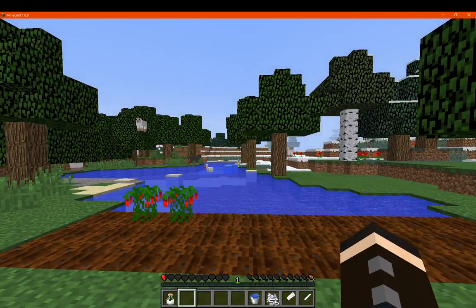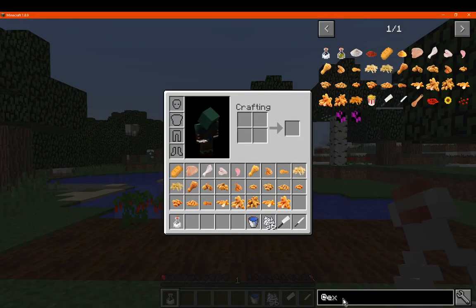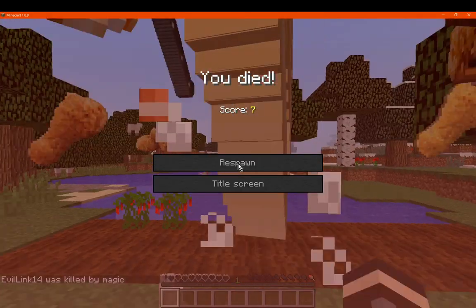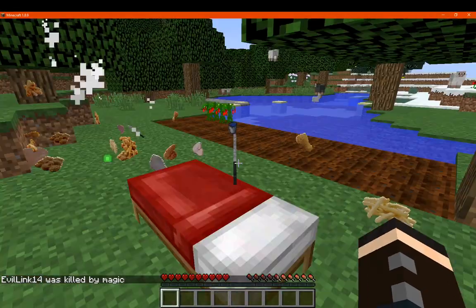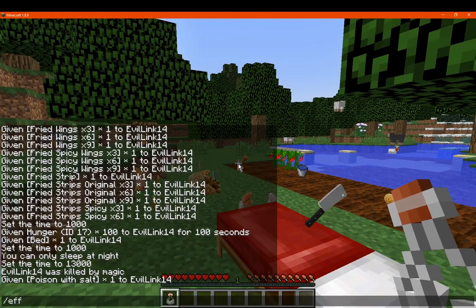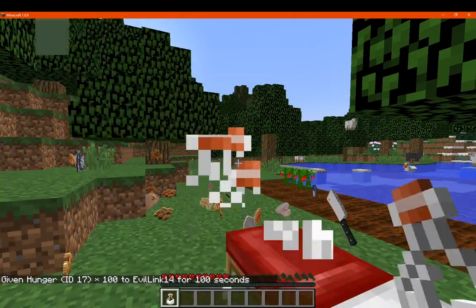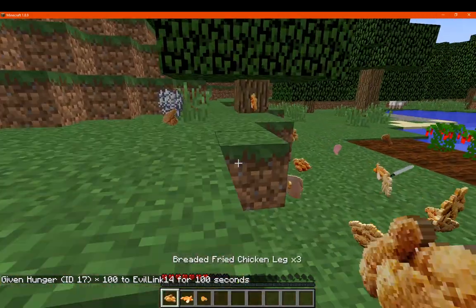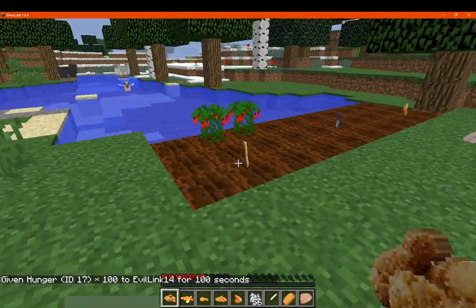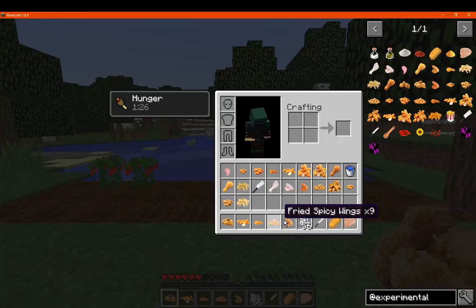So an oil bottle, when you consume it, will give you half a hunger bar — but it's probably more suitable for the other foods you're applying it to. You've got poison with salt, which kills you by magic. If we consume salt now, it removes three hearts. So obviously, recommend using it along with other ingredients instead.